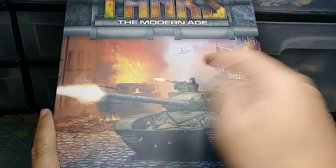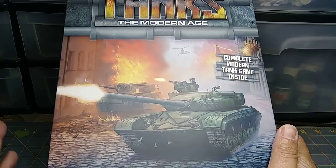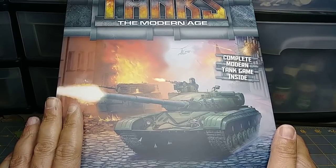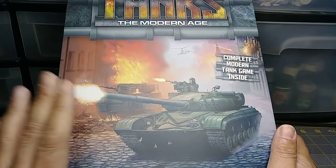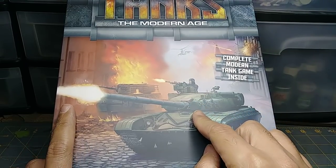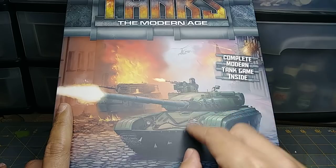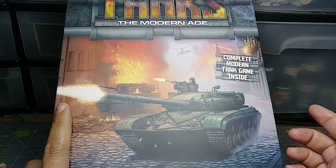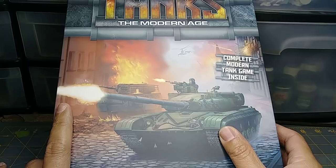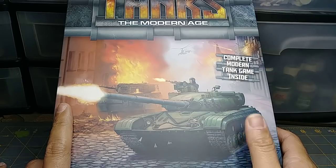Hit or miss — the value is there, nice presentation, I just think it could have been better. Swap out that T-64 for a Hind, that would have really made me happy. Or if I could have picked up a Hind, Cobra, or Apache model from the Tanks: Modern Age line separately, I would have been happy to pay the extra $10. There were also no French releases in the first wave at all — just the Leopard and a chieftain were available, nothing French.